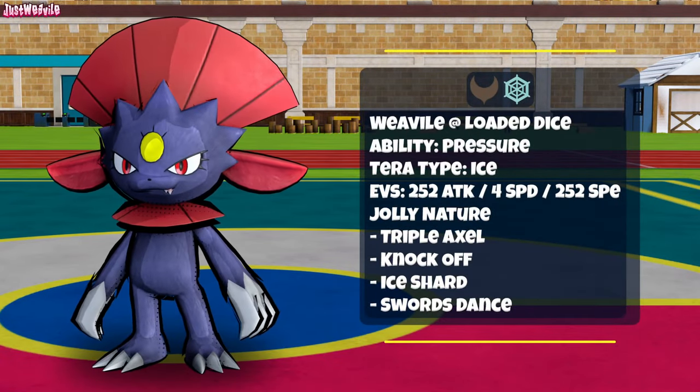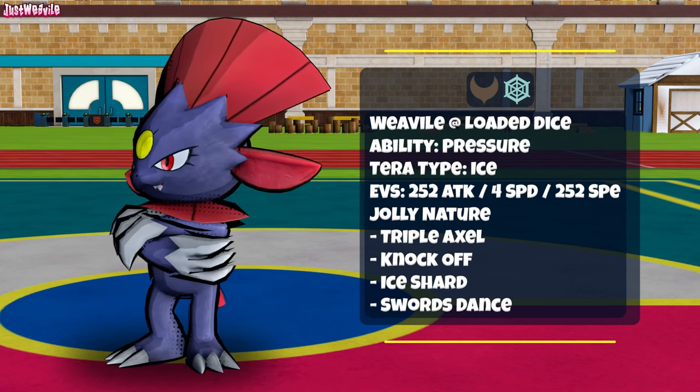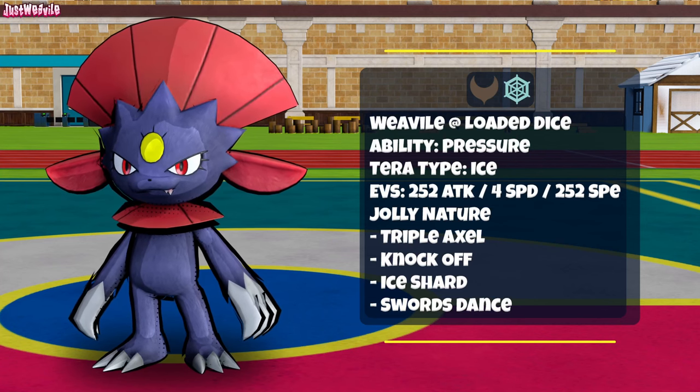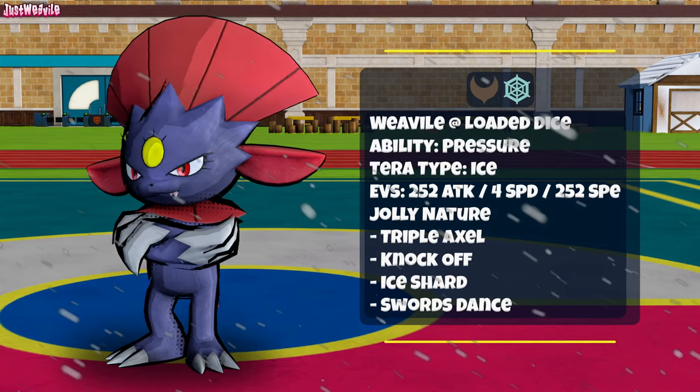Moving on, we have an interesting Loaded Dice set with Triple Axle to benefit from the dice, Knockoff for STAB, Ice Shard for priority against those Dragon dancers and Cats, and lastly Swords Dance to boost your already high attack to sky high levels. I would go with Tera Ice again to boost Triple Axle even further and keep the Pressure ability to stop those opponents from recovering too much.